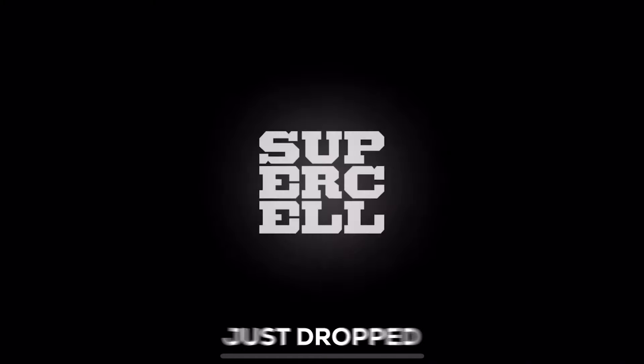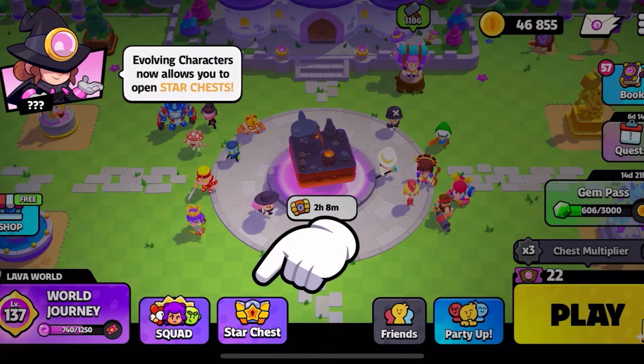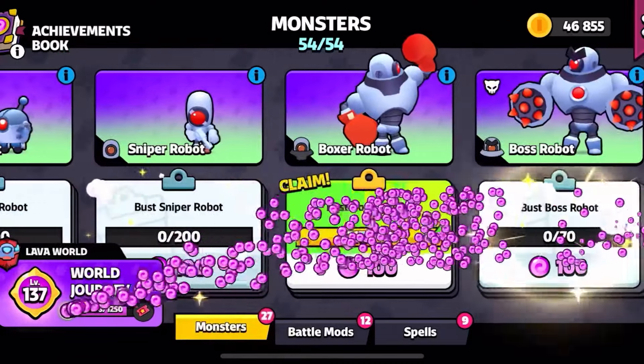The new Squad Busters update just dropped and it is a banger. It looks like we have the new star chest feature. I'll be collecting all the portal energy from the book, and while I do that I'll go over the star chest drop rates.